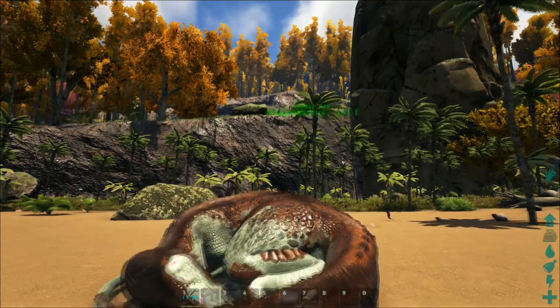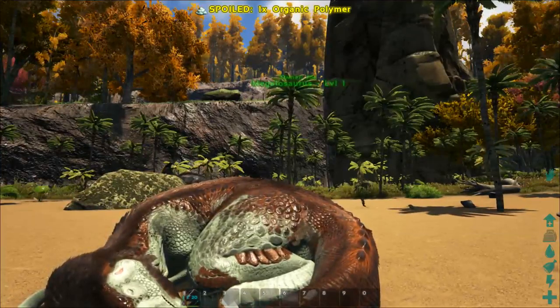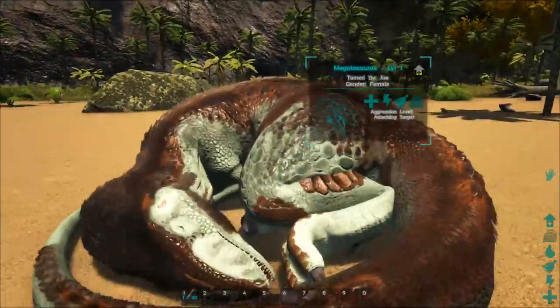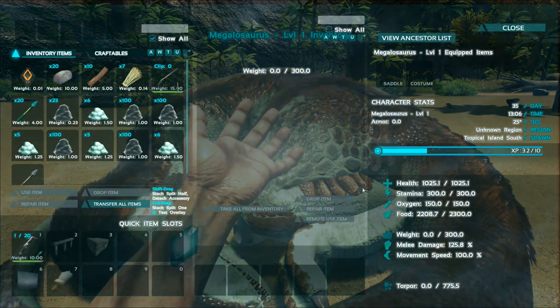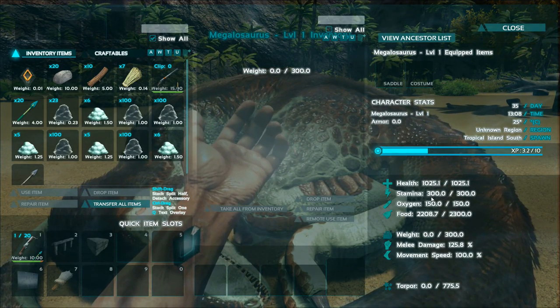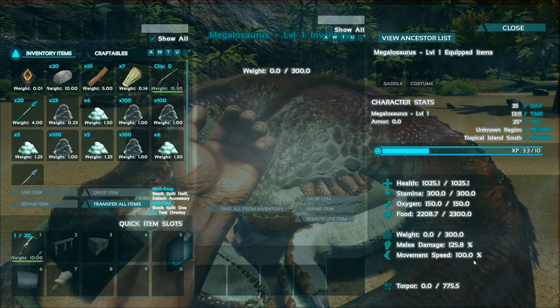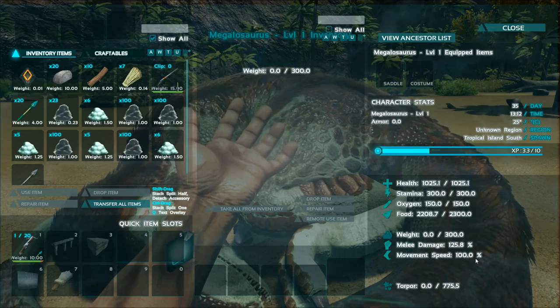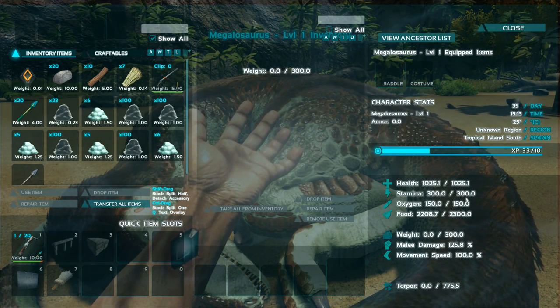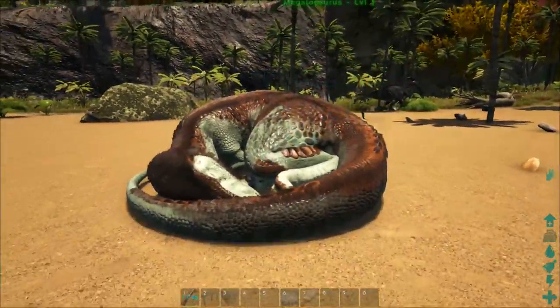Before I wake him up I'm going to show you how powerful these things actually are. This guy is level one and these are his stats. For level one, a Megalosaurus has 1025 health, 300 stamina, 300 weight, 125% melee damage, and 100% overall movement speed. That isn't bad for a level one Megalosaurus.